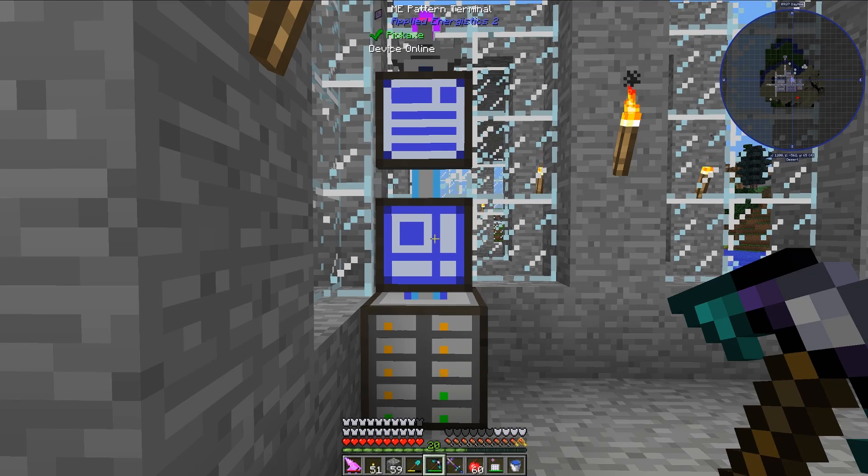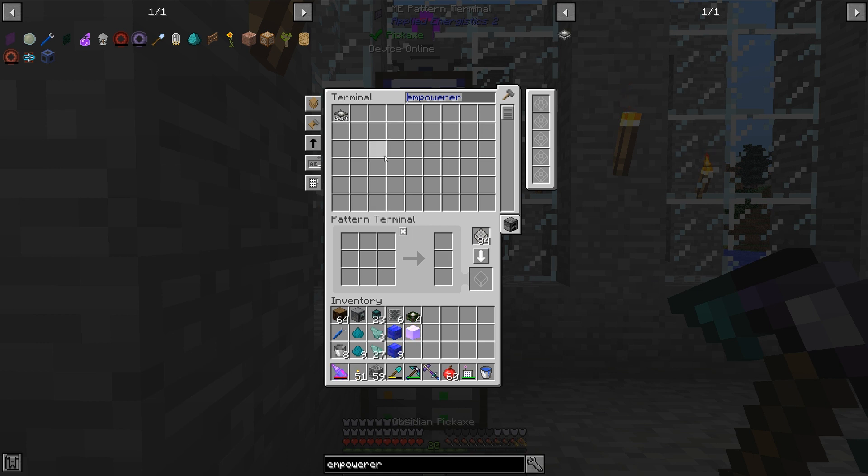Hello, I am Minecraftphenolmo8, and today I will be teaching you how to automate the Empowerer from the mod Actually Editions. To build this automation today, I will be using five mods, although only the first two are necessary. The necessary mods are Actually Editions and Applied Energistics 2, but I'm also going to be using Ender IO, Thermal Dynamics, and RF Tools to complete my version of this automation.